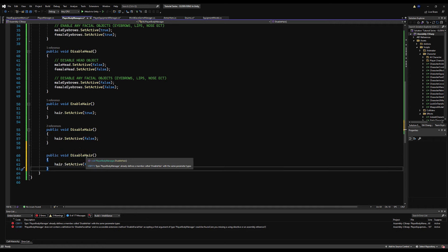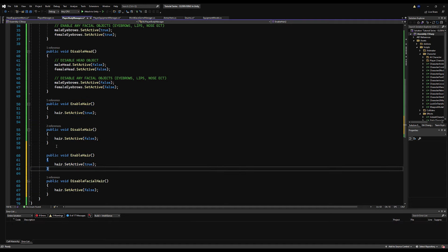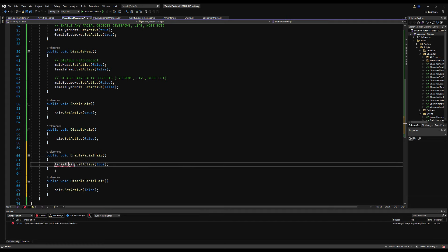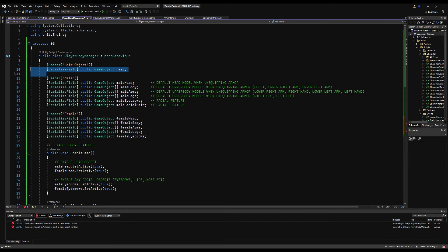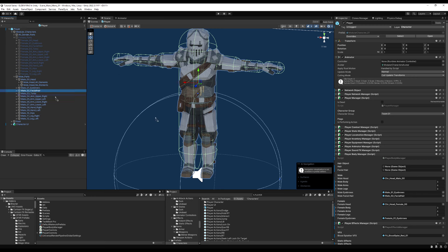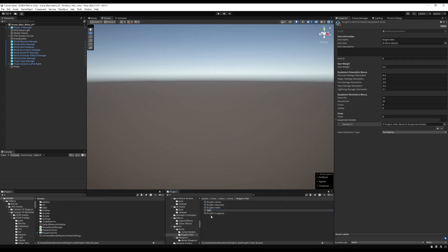In the PlayerBodyManager, right below DisableHair I'll add DisableFacialHair and EnableFacialHair. I'll make a variable for facial hair — this won't be applicable for the female model unless you want to put beards on a female. Adding the facialHair game object variable, saving, then dragging it in. Also dragging in the hair — for this model it's under all gender parts, AllO1Hair. That master object must have all individual hairs underneath so disabling it disables them all.